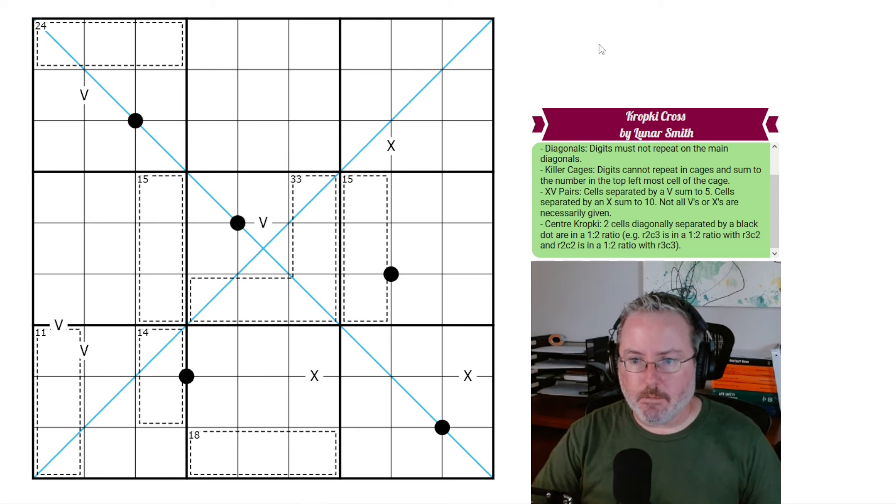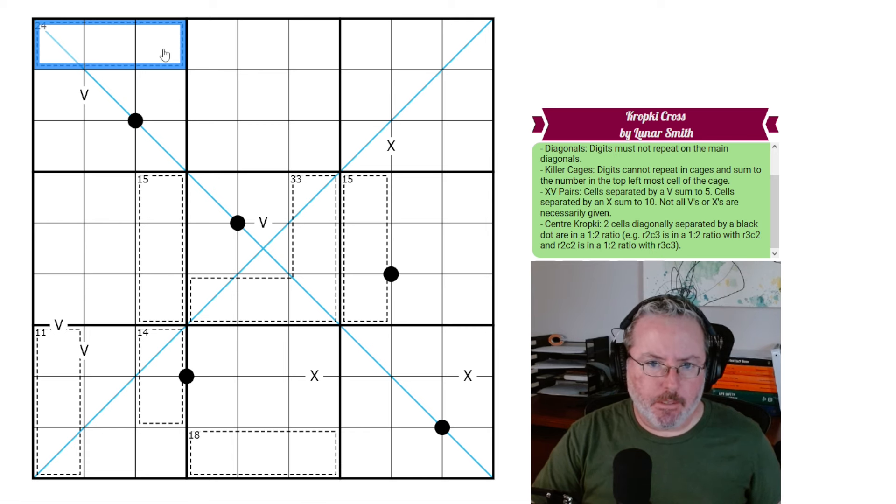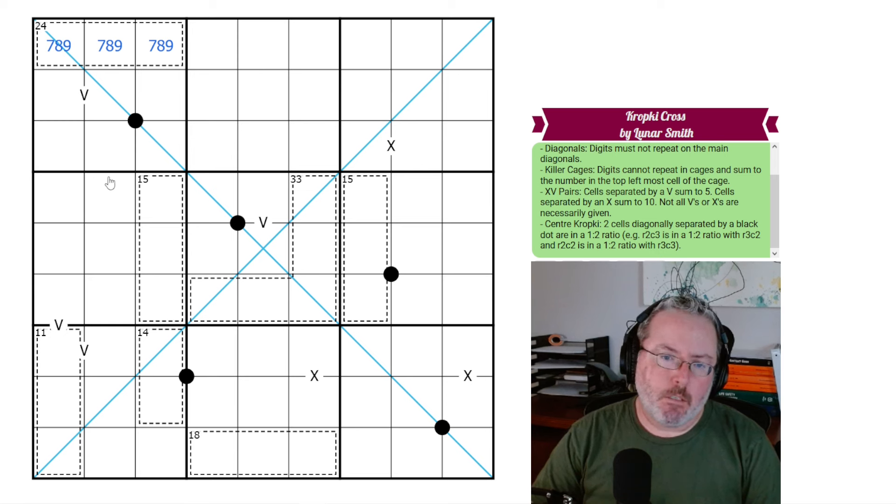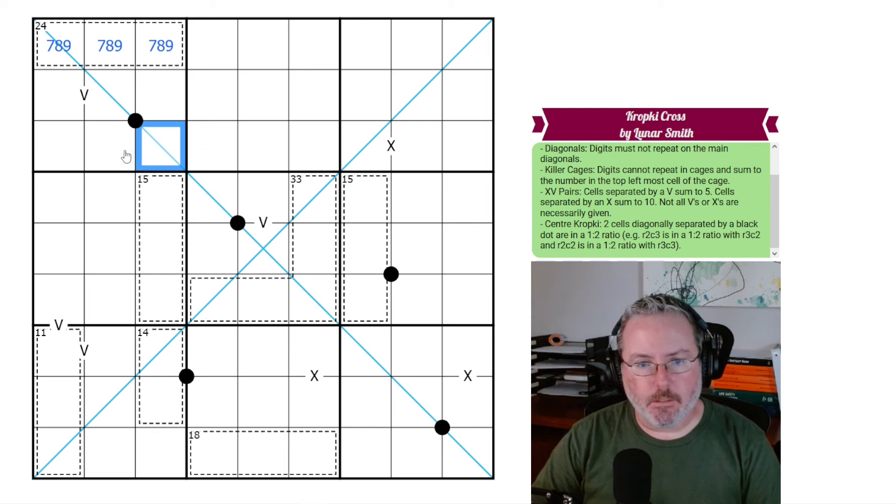Let's jump into this thing and see if we can get it figured. The question's going to be: where the heck do we start? Well, we know this 24 cage must be 9, 8, and 7 — it's the only way you can get to 24 in three digits. So maybe we need to really look at these Kropkis and see what the options are going to end up being.